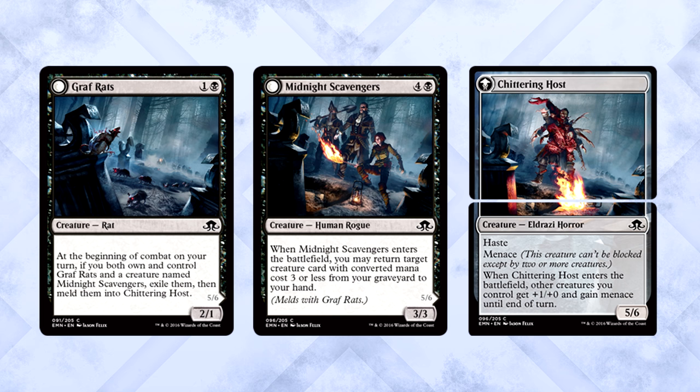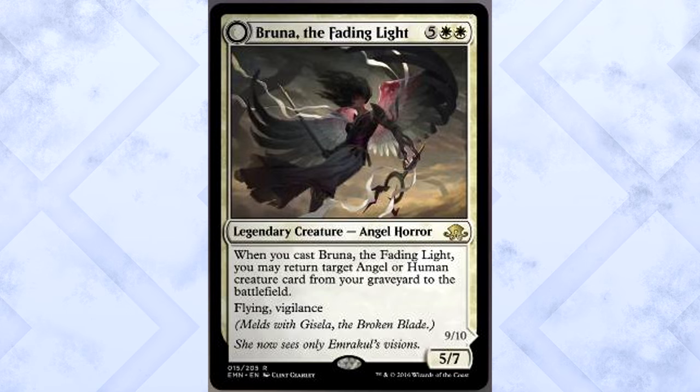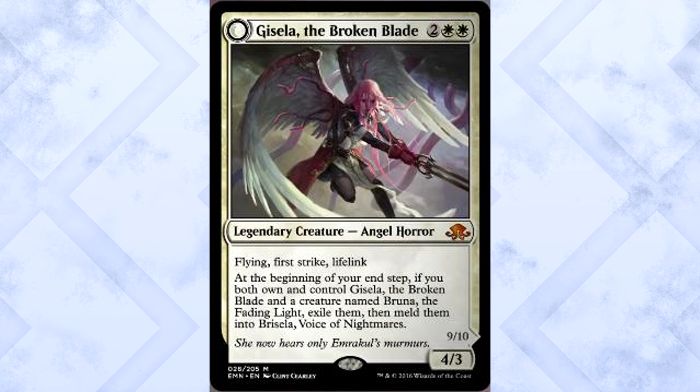Bruna the Fading Light costs five of anything and two white, making her a 5/7 legendary creature Angel Horror with flying and vigilance. When you cast Bruna, you may return target Angel or Human creature card from your graveyard to the battlefield. Bruna is pretty gigantic with nice combat mechanics, though she has a high casting cost. Interestingly, she says she melds with Gisela the Broken Blade.